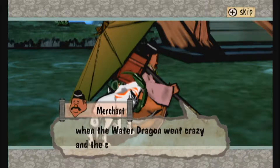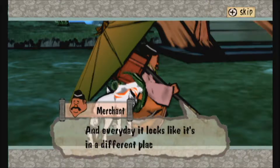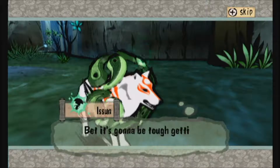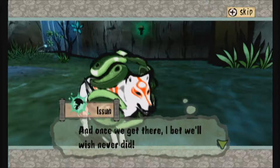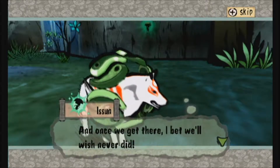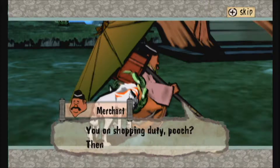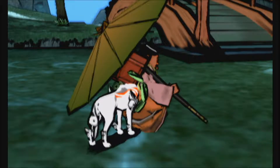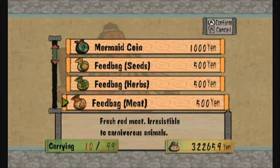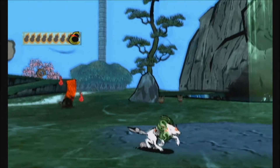That demon-shaped island appeared out of nowhere a while ago when the water dragon went crazy and the city got that weird fog. Every day it looks like it's in a different place too. Issun remarks it'll be tough getting over there — and once we get there we'll probably wish we never did. Anyway, I'd like to sell more treasures and buy about seven more fish feed bags so we have a solid fifteen.